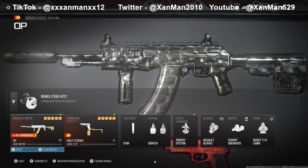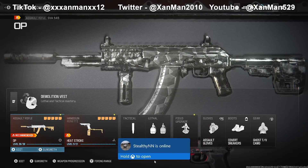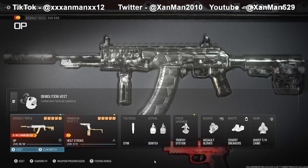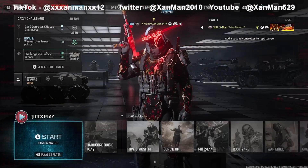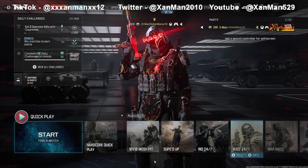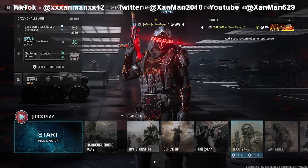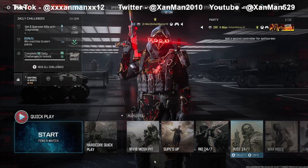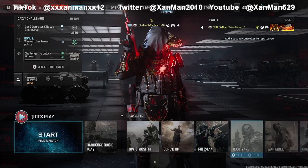To start off, before we even start camo challenges, we need to first level up the weapons. To do this, I recommend doing 24/7 modes - like Rust 24/7, Meatheads 24/7, or Shipment 24/7. The current mode right now is Rust 24/7, so you're going to be wanting to do that mode.